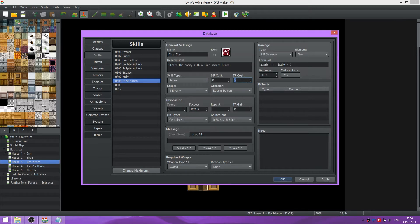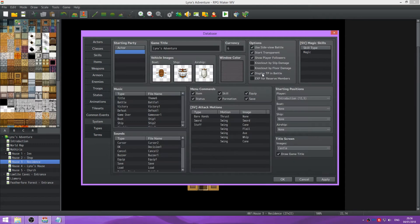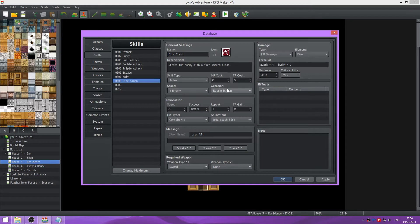And the reason we're using TP is to use the TP to empower the skill. So that's a basic skill. Set this to Physical Attack as well.